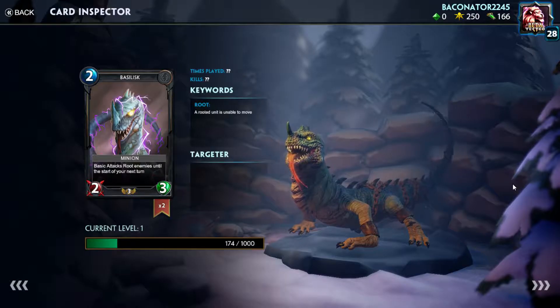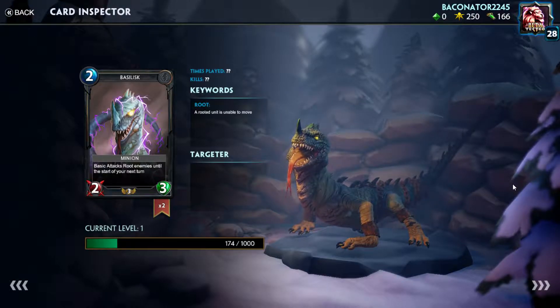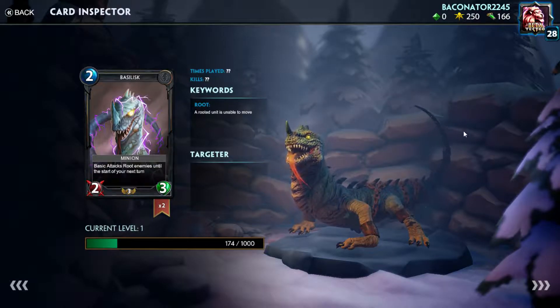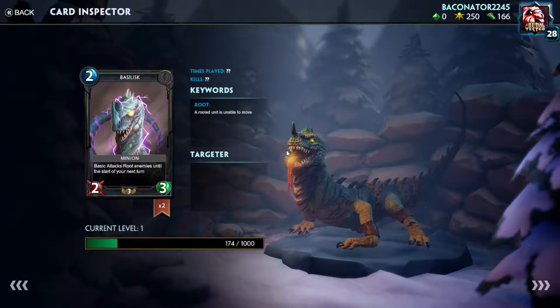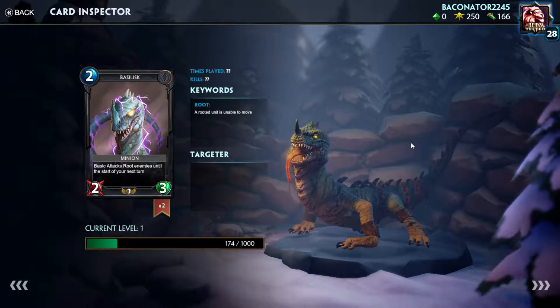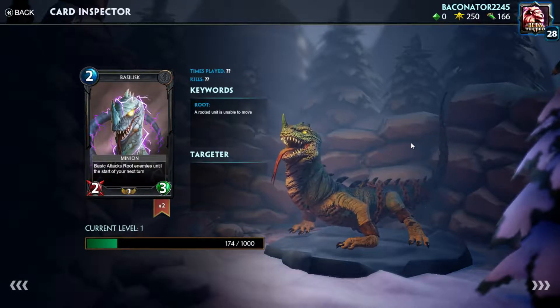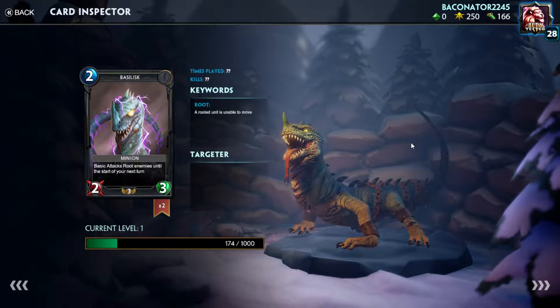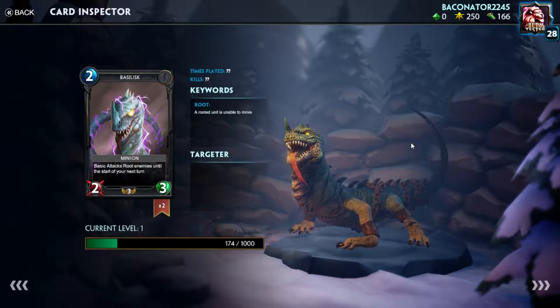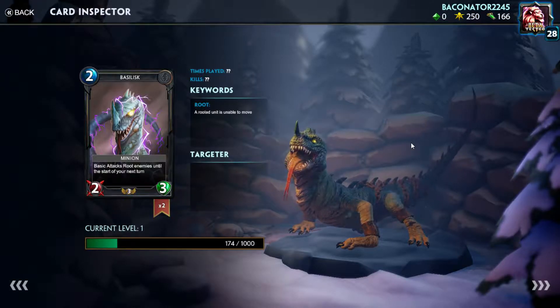Next we have Basilisk, a two mana, two-three minion. Its basic attacks root enemies until the start of your next turn — root meaning unable to move. So with root, they can do everything else except move. Basilisk is probably not going to be a good card in the future, but right now it is. Why? Because there are very few two drops in the game, and Basilisk fits that role perfectly.